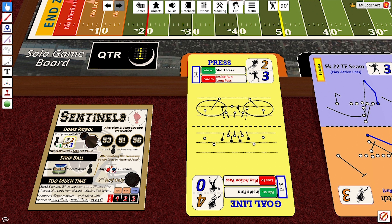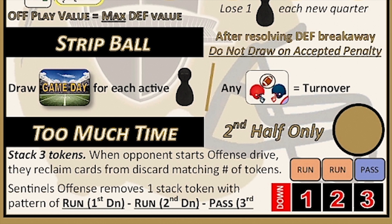Let's pick up the action late in the drive. It is third and goal from the 10 for the Fire, and they've come out with an I-form versus 3-4. The I-form is calling a special run — a reverse — and the Sentinels have called man-to-man. That will defeat. This is a breakaway for the defense, and that activates the strip ball mechanism. Anytime there's a defensive breakaway, you resolve it first, and then you draw an extra game day card for every active linebacker in that quarter. Because we started the quarter with four linebackers, you're going to pull four extra cards for the strip ball. Anytime a football icon shows up in that defensive corner, it's a turnover.